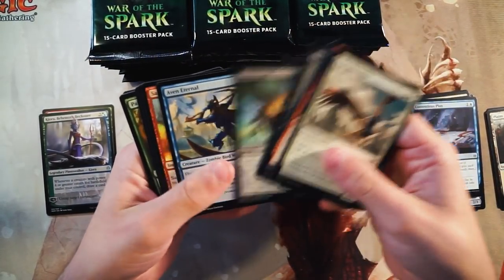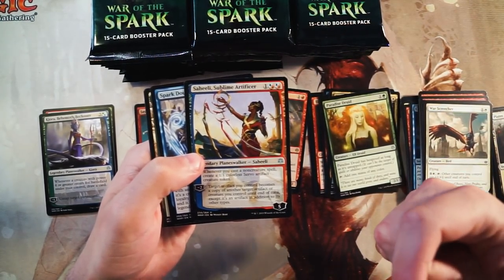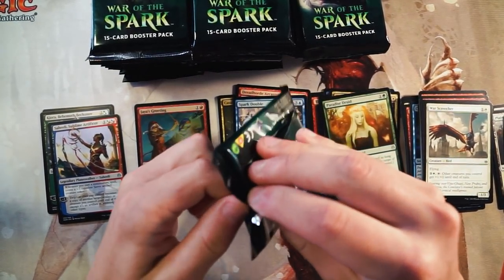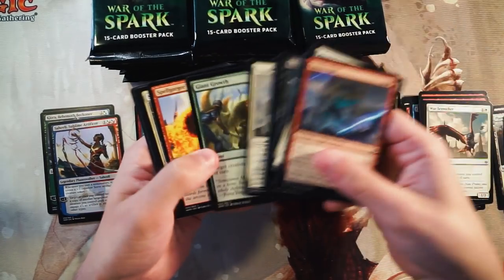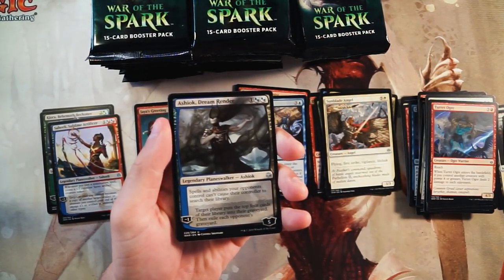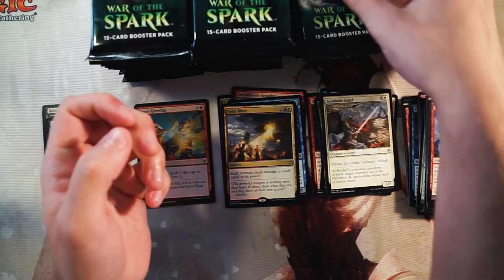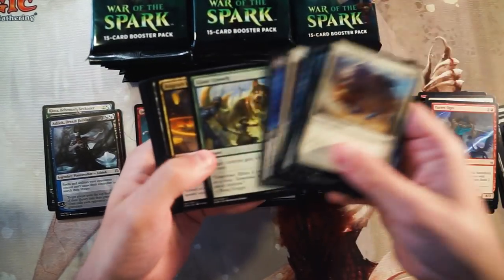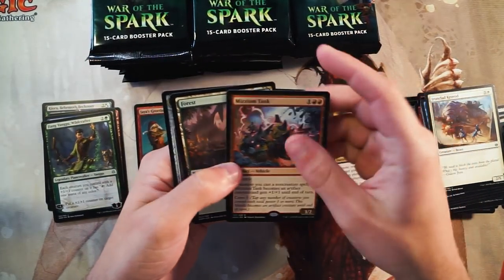I think the archetypes are fairly clear. I was a little worried about that in this set to be honest, but they're working out really really well. We have Saheeli — actually really excited for Saheeli in Modern; a lot of people have been talking about that — and then Spark Devil as our rare. Ashiok is another really good Modern staple, upcoming staple, because this turns off Fetchlands, which is great. And then Solar Blaze as our rare.